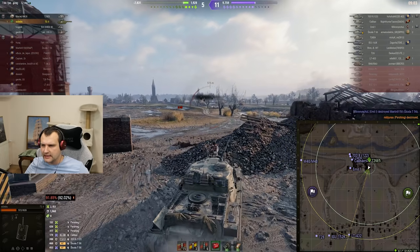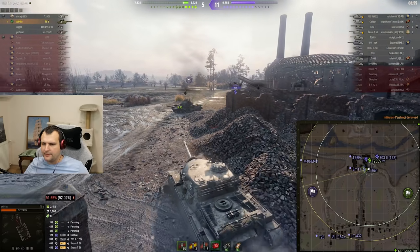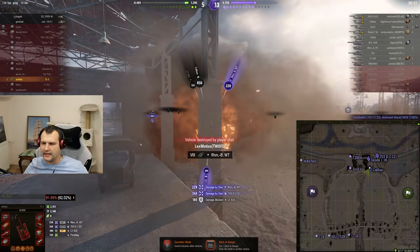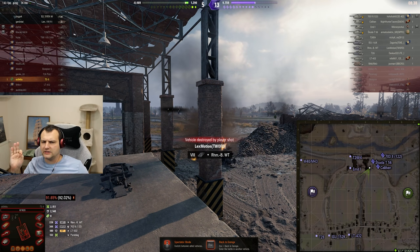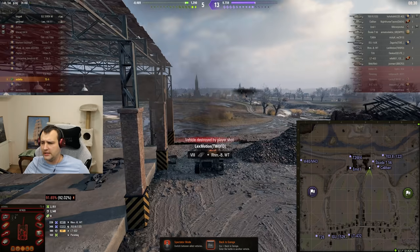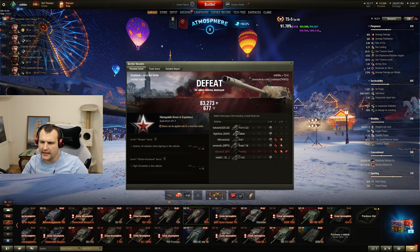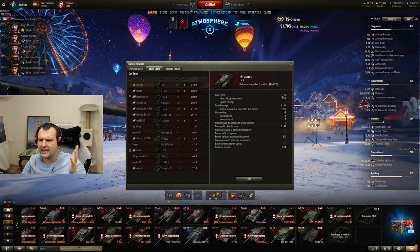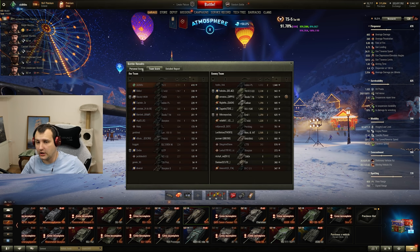I'm accepting our fate - you cannot win every single battle, it is literally impossible. The Caliban is making a hardcore push and flanking us. I don't really mind - if enemies have a way stronger team, that's how it is. Let's look at the end of the game: we lost, but we did 2,100 damage and blocked 2,100 damage, top by damage. The gun treated us badly with misses but that's fine - 38,000 credits profit. Not great, but that's what we have.